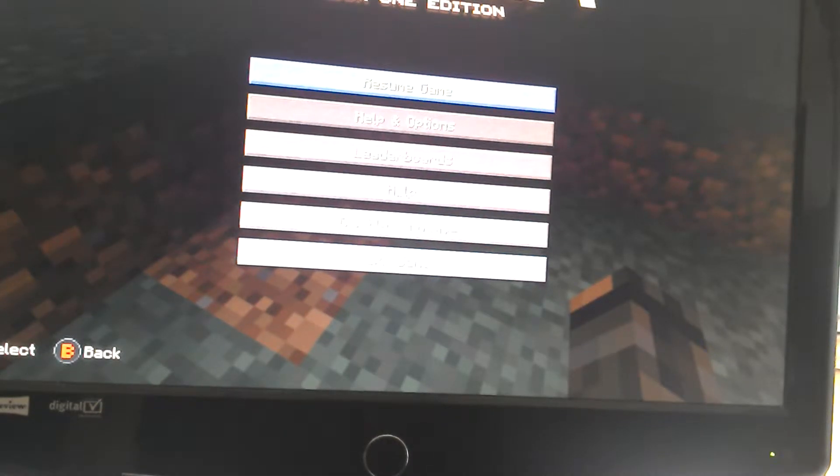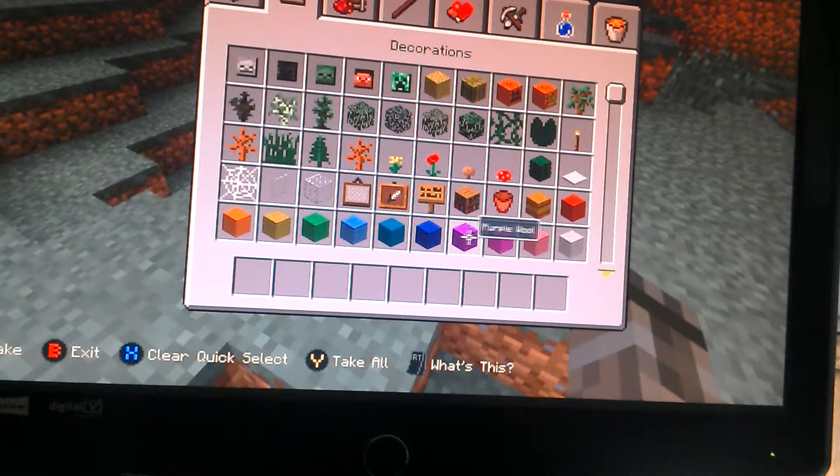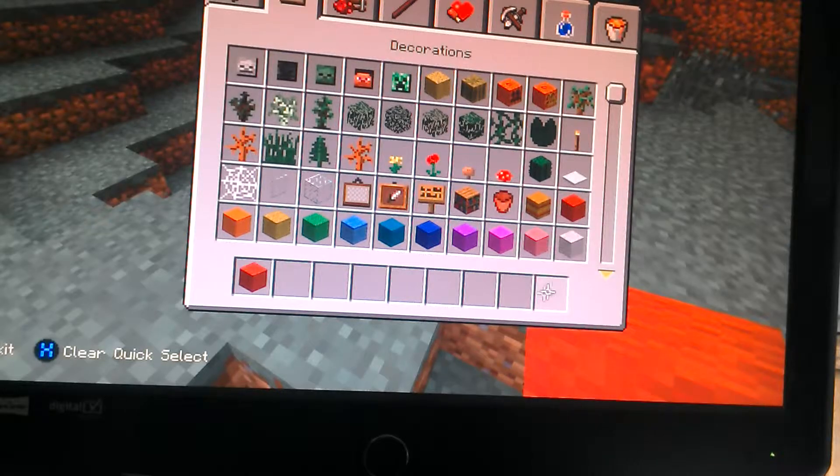Hello, this is Barnaby and this is how to make a Warthog on Minecraft. What you're going to need is whatever block you're making it out of. You're going to make it out of red — why not?